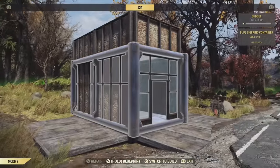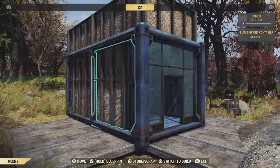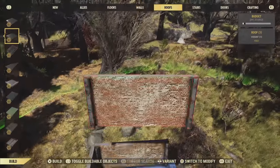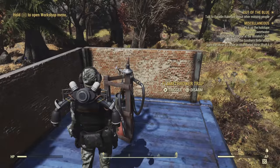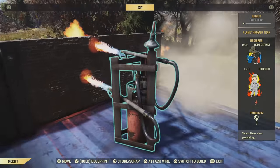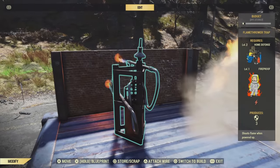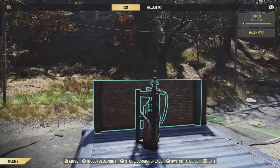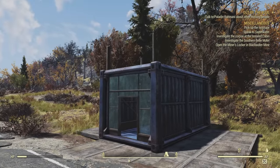Once we've got all our walls in, we're going to be left with something like this. And what do you think we're going to do next to all of our half walls? We're going to destroy them all with a flamethrower trap, other than the one above the glass wall at the front. The reason is we need to remove the full-size walls from under these half walls. For any of you who may be new to the game, for some inexplicable reason this is the only way to do it. You'll either get used to it, or you'll quit — those are your two options.